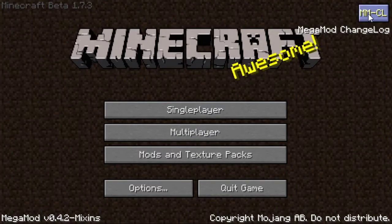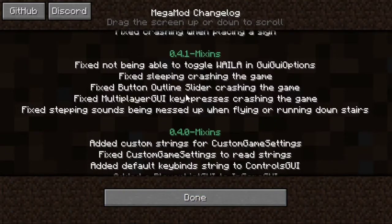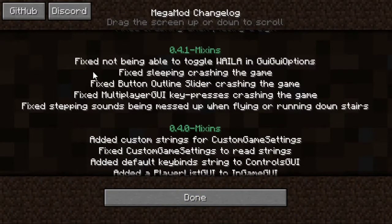This is the Megamod changelog. Let's scroll through the 0.4.1 mixins update that happened yesterday. Fixed not being able to target railer in GUI options — the tooltip thing that puts the block with the name here.